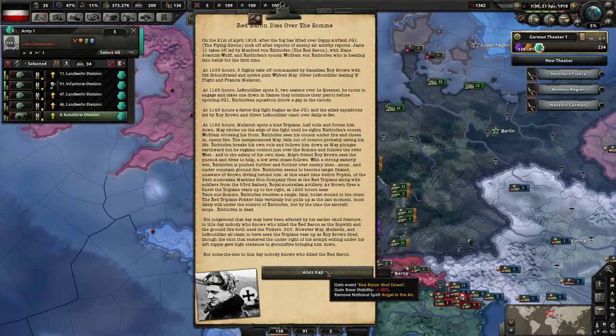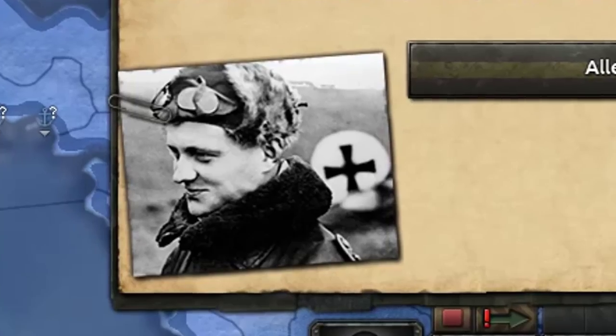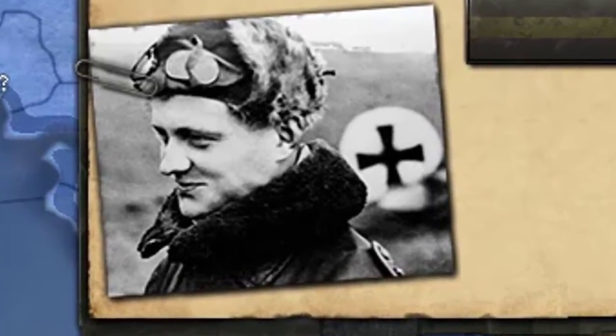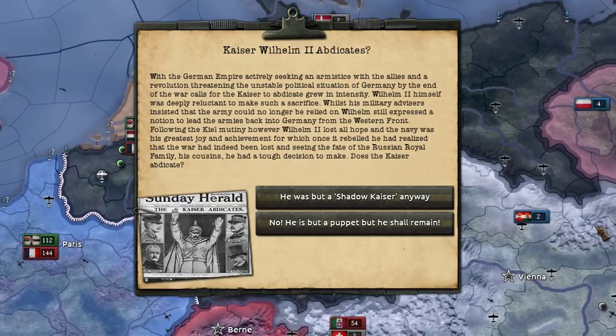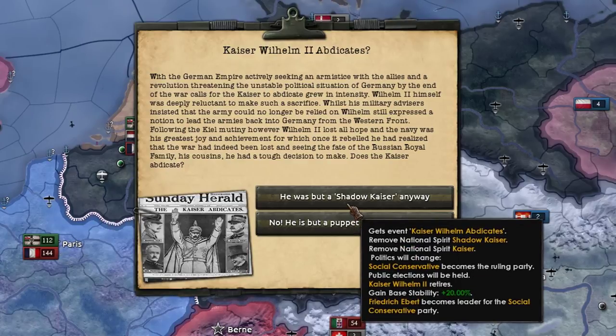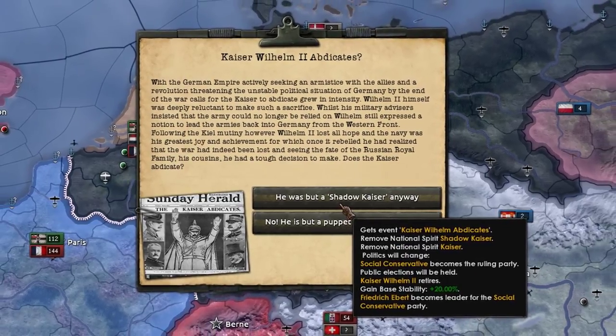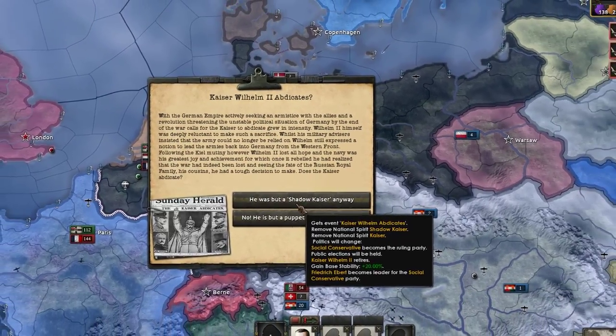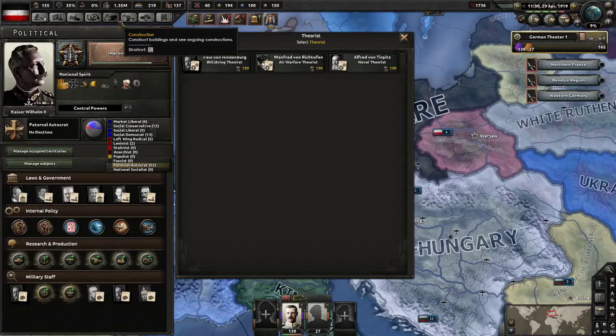If I wanted to read about the Red Baron this much, I'd just load up Wikipedia. Pour one out for my homie the Red Baron — we really could have used you right now, buddy. The Kaiser is apparently trying to abdicate, but I don't think we'll be surrendering this time. Sure, millions of Germans are starving, we're being beaten on all fronts, and most importantly the sausage factory has shut and we're all a bit upset about it.